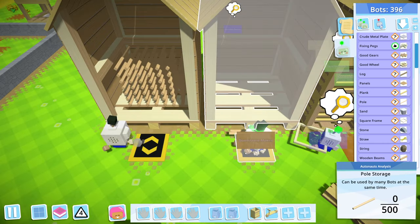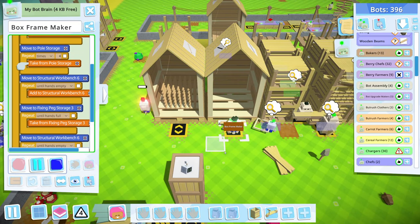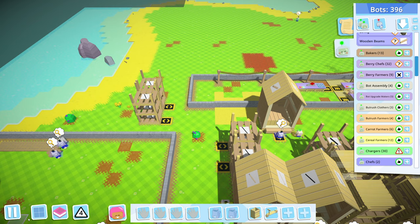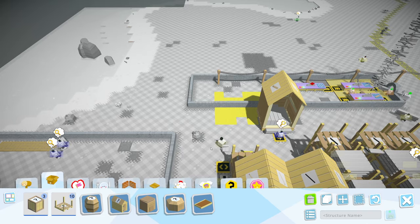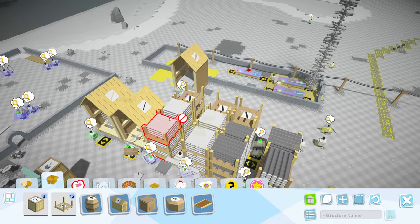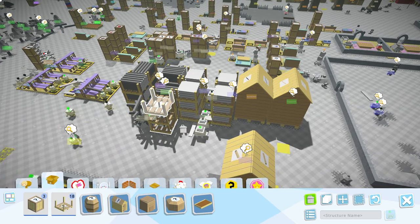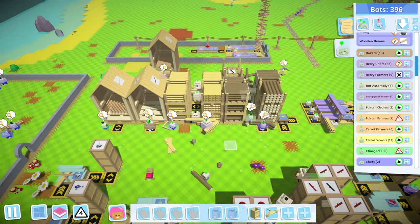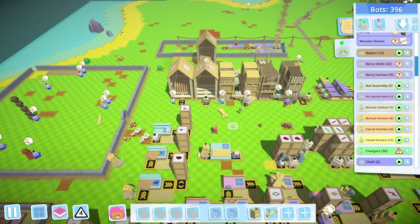Oh yeah, look at that. Box frame maker — what's the hold up? Take from pole storage — oh, it's empty. All right, we can now straight up delete all of these. Don't want to delete the wrong thing here. We need to leave that back one. This is a little bit confusing — I just need to figure out exactly how we're doing this.